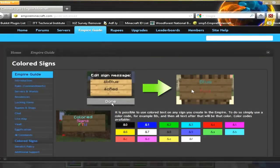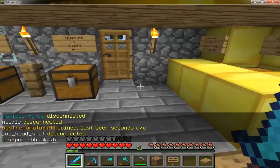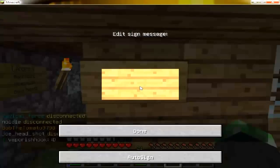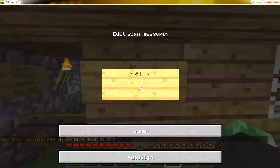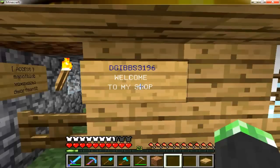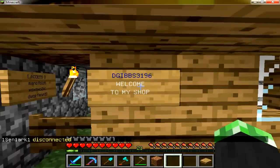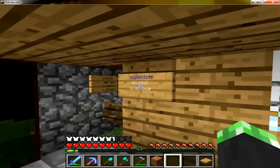Okay I'm back. As you can see I have the Empire guide up — very useful. This just shows you how sign colors are done. Here's the blue, and all these different colors. So let's go ahead and do it. I put a sign up here, typed my name, then 'and sign f.' As you can see, it turned my name blue, and 'and sign f' equals white. That is how you do sign colors.